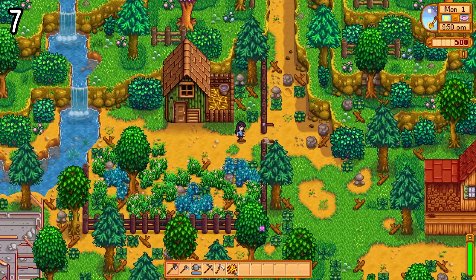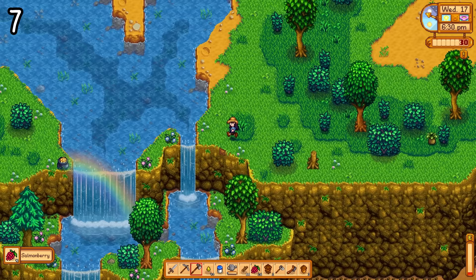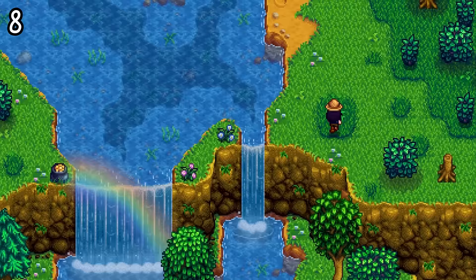All around the valley, you will find a bunch of new waterfalls, including on your farm, north of Joja Mart, and in the south woods near the sewer and the hat seller. These are absolutely stunning, and provide a nice quiet waterfall sound that I find really pleasant and not overpowering in any way. The animations for them are really cool too. I'm so happy that they added waterfalls to Stardew Valley — it was something I love and that I needed, but did not know that I needed.